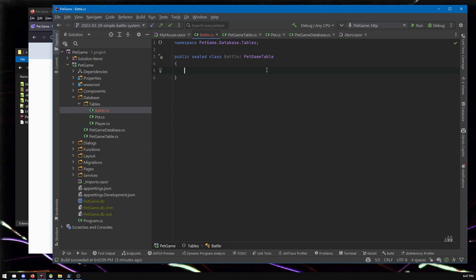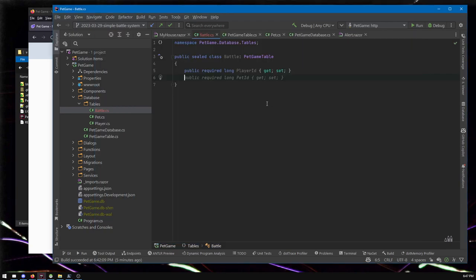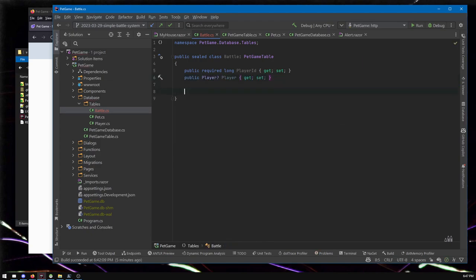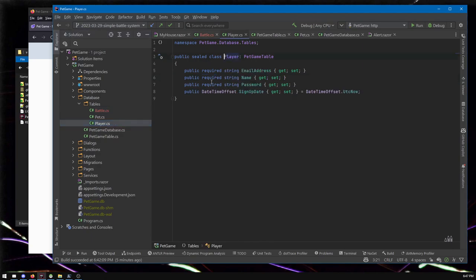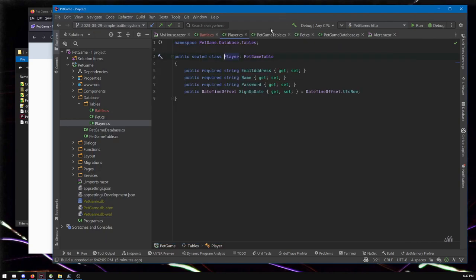So what are the properties of a battle? A battle is going to be related to a player — the player ID is the first thing, which is the actual column that will appear in the database, similar to how pets have an owner ID. We'd also like quick access to the player object, so I'll add a reference to it. This is populated automatically by Entity Framework — it's a whole player object, not just a column. The naming convention is important: it's called PlayerID and then Player without the ID, and that signals to Entity Framework that these two things are about the same thing.